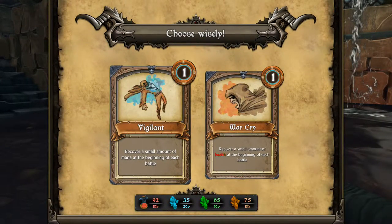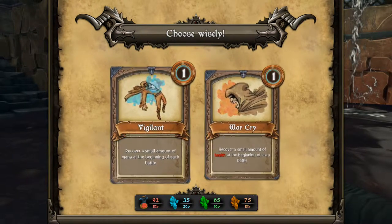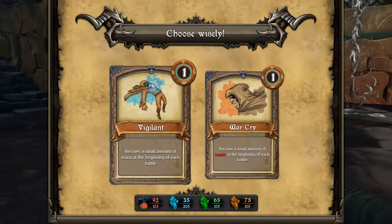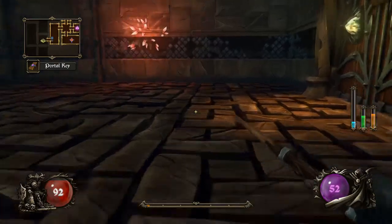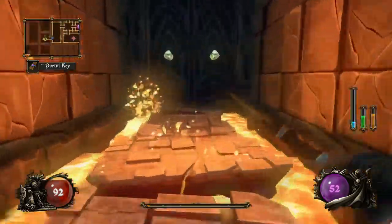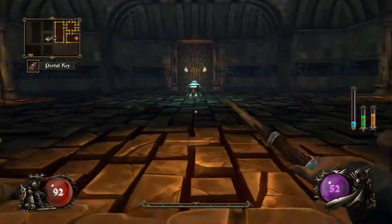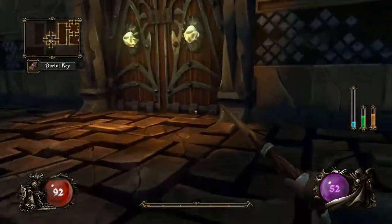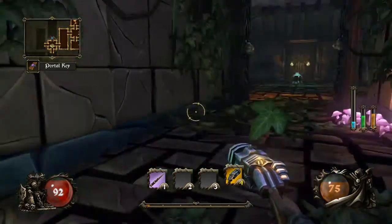When you're picking up experience and gain a level, you press a button and you're confronted with this screen — you have to choose a perk. You can only choose one. I'm going to choose Warcry just because I find myself running low on health a lot more than on mana. Plus you always have your wand — it's not great, but you always have a resource. So best to take the health because the health doesn't regenerate by itself.